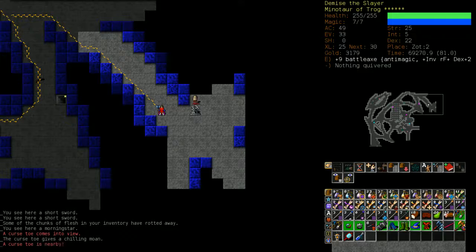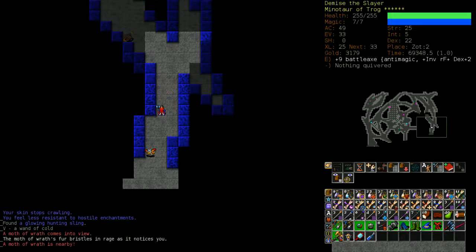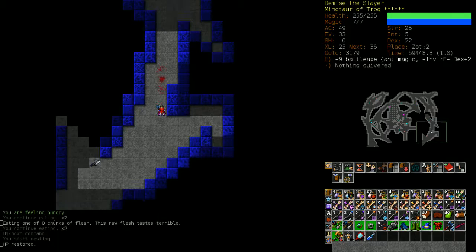Cursed toes are another dangerous enemy — they can torment you, which cuts your health in half, and they can summon mushrooms that confuse you. I'm going to use regeneration and strike at it. My anti-magic weapon is draining its ability to cast, so while this looks easy, without the anti-magic weapon I'd be in pretty bad shape — that thing could have tormented me two or three times.